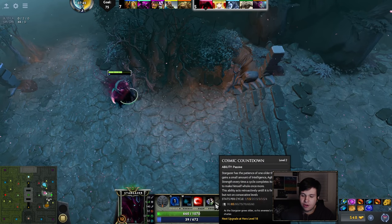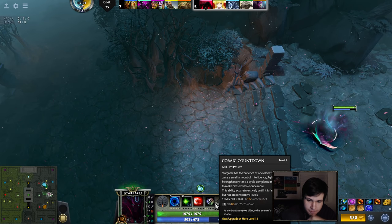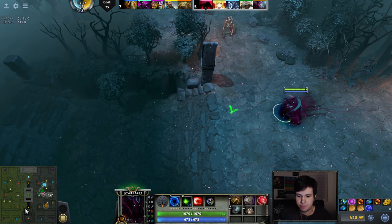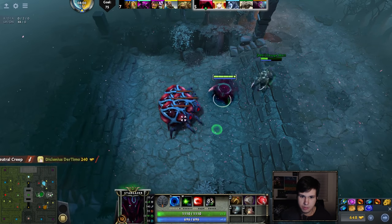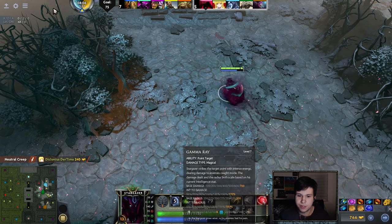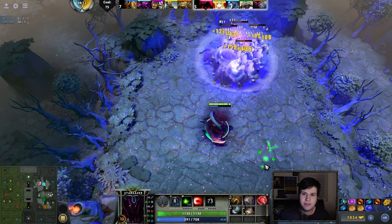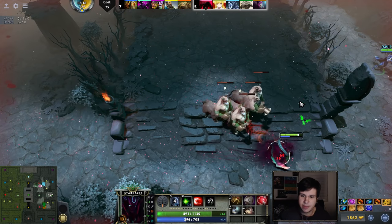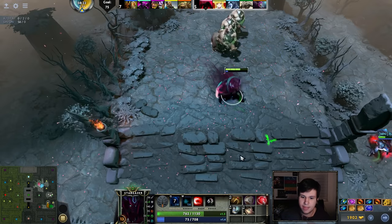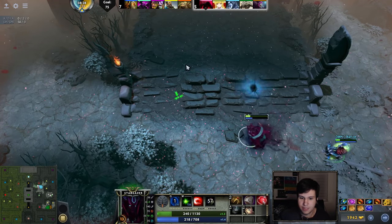My hero has this 'Cosmic Countdown' ability. Every 60 seconds, I gain plus 4 in all attributes, which I think is quite interesting. All of the other abilities are based on your attributes. I've got a nuke that deals damage based on how much intelligence I have and has AOE based on intelligence. I've got a blink based on how much agility I have — that's how far I can blink. I've got a damage return based on how much strength I have. So everything is based on your stats. She's like super stats woman.